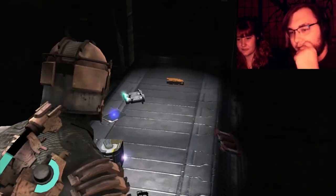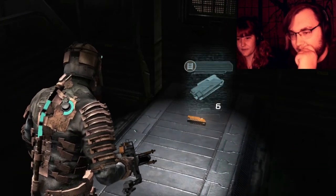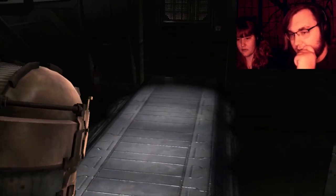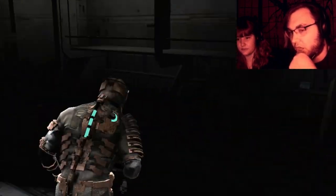5,000 credits. Ripper blades — very good. And the ability to buy more ripper blades. Medpacks and guns. They really filled me up. That's why the power node doors are really good — because to buy all of those ingredients would be more than the cost of a power node.